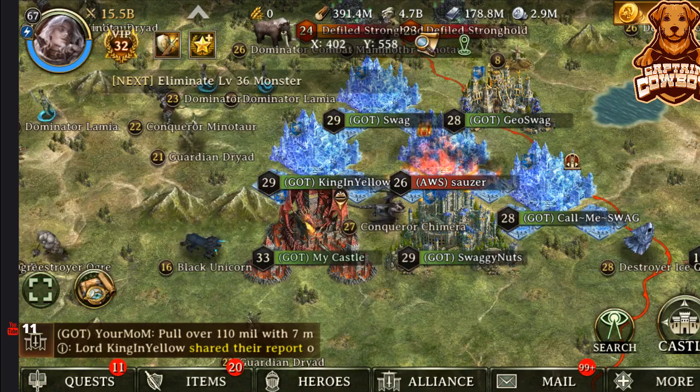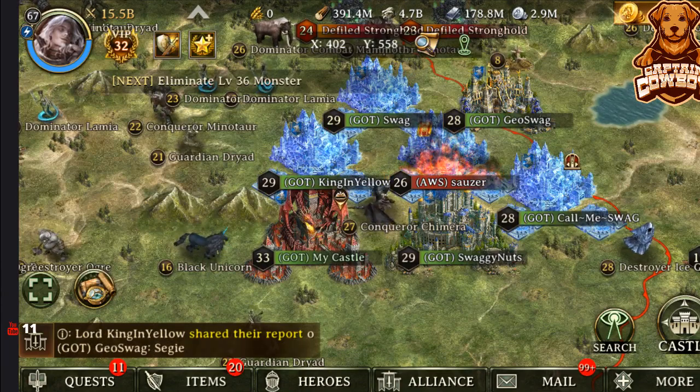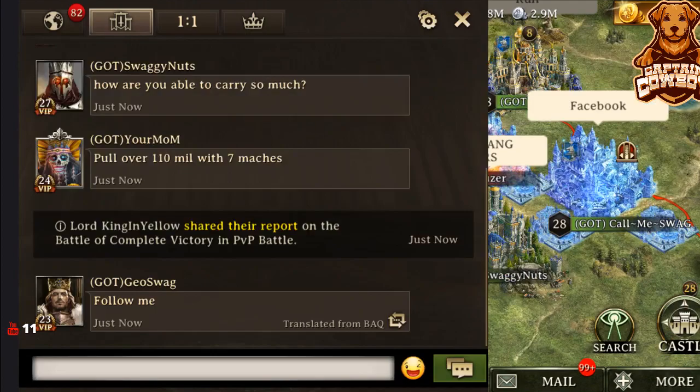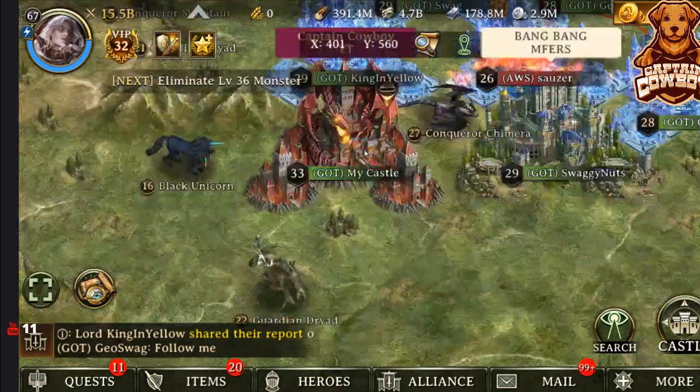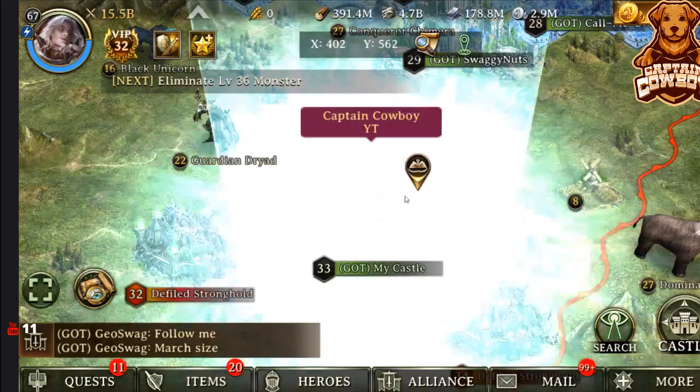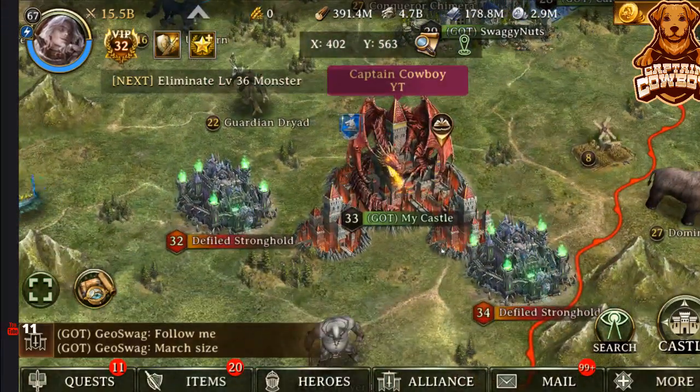Just really quick, nice and easy, nice and short — I just want to go ahead and show you what some of these different castle skins look like. We just finished Khan and Domination, so I got myself a beautiful little castle. I'm actually going to teleport down here just so that we can get a better look at what this castle truly looks like.